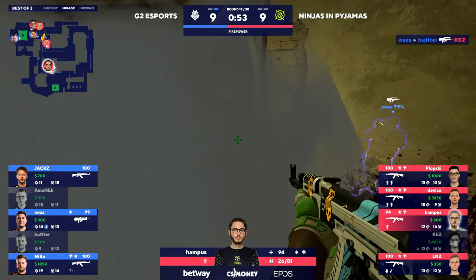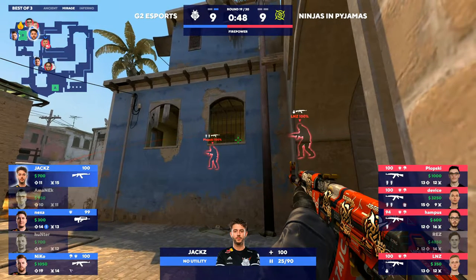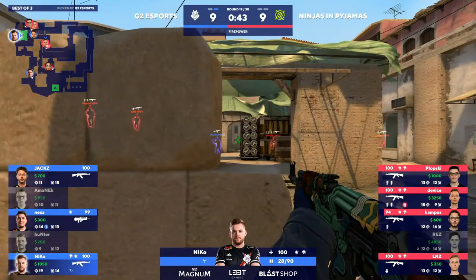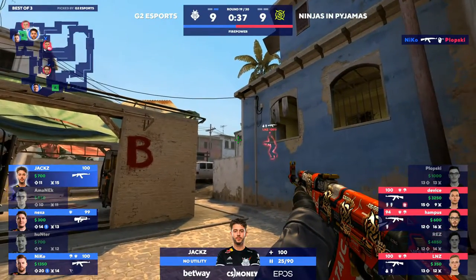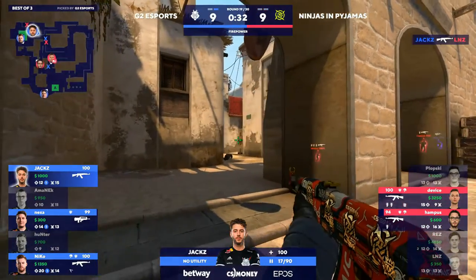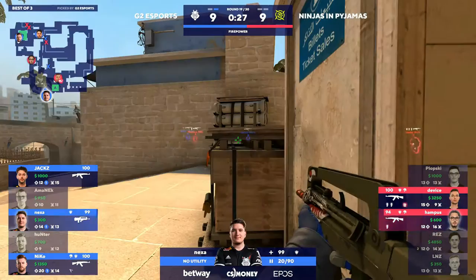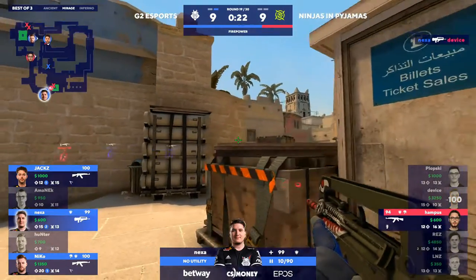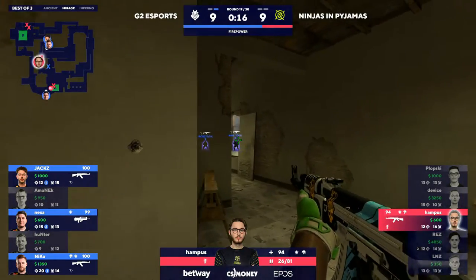They don't know the position of Hampus who's been able to heal — he can hear all those footsteps so he could make a play. They're so leaned towards the B bomb side. Niko with a nice headshot to drop Plopski — this is a little bit awkward, back into a three-on-three, and they had no idea Jacks was there. Linus trying to take the fight to Niko and jumping down on low ground. NIP just gave up their player advantage — Hampus is calling that Nexa already evacuated the B bomb site, so Device has no idea that he's here. Hampus never committed to rotating all the way to the B bomb site — and that's the round.